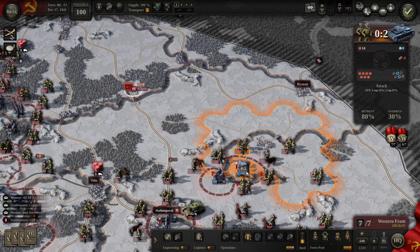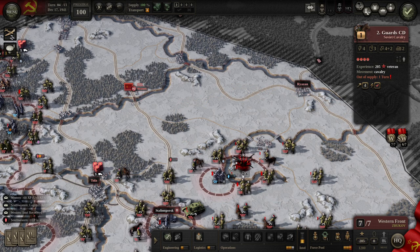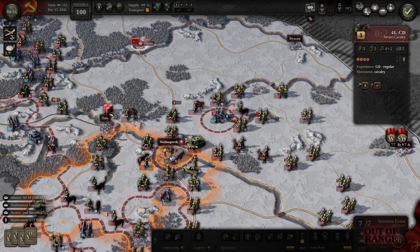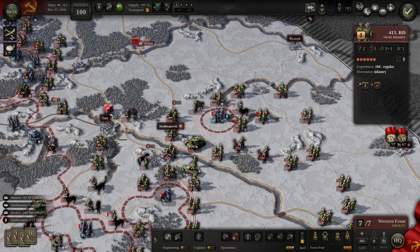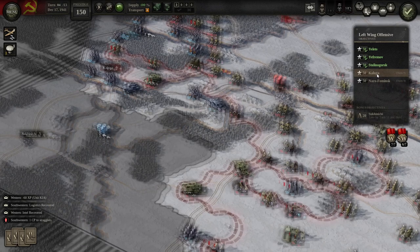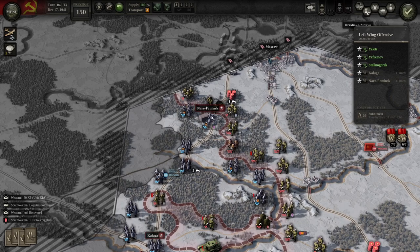All the armored units here in the south are completely without supply, so our own troops aren't in great supply but we'll reduce them. Destroyed that enemy unit. Stalin-Ogorsk is also without supply, so there's our infantry there to take that town. Stalin-Ogorsk is the next objective to fall, so now we've just got Kaluga over here and Nauro-Flominsk up in the north as our remaining objectives, both due by turn nine.